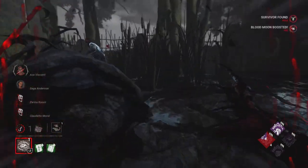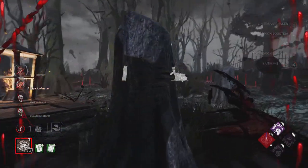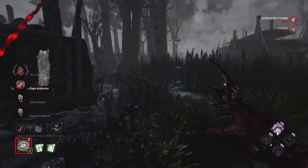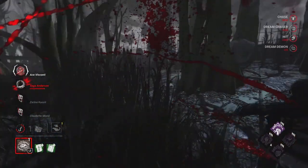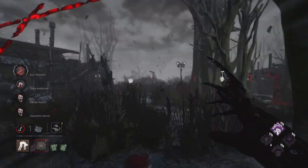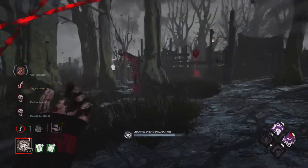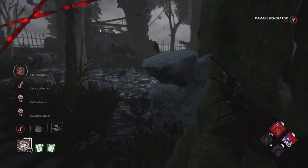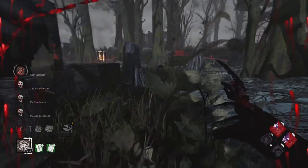We turn around and look for Saga because the gens are blocked for a good amount of time. I realize Ace might be attempting to go for a save first, so we go for Saga to knock him down. They're trying to lead me away from the generator; thankfully it was blocked for a good amount of time. Thrilling Tremors shows me where the gen is as I look around. We go for the teleport — Dead Man's should still be active — but weirdly the gen wasn't blocked despite them letting go of the generator. Not sure if that's a bug or something.